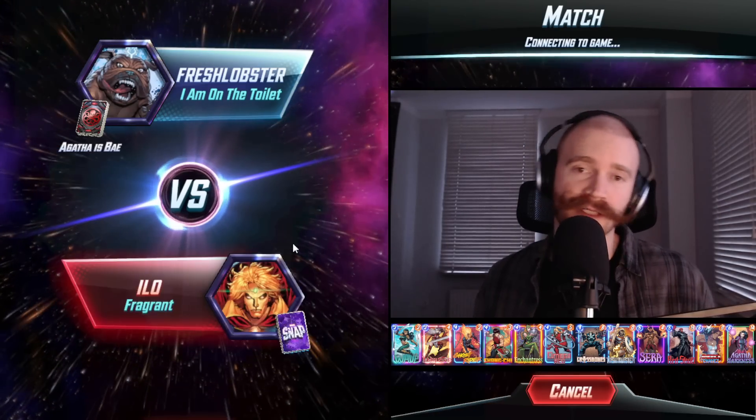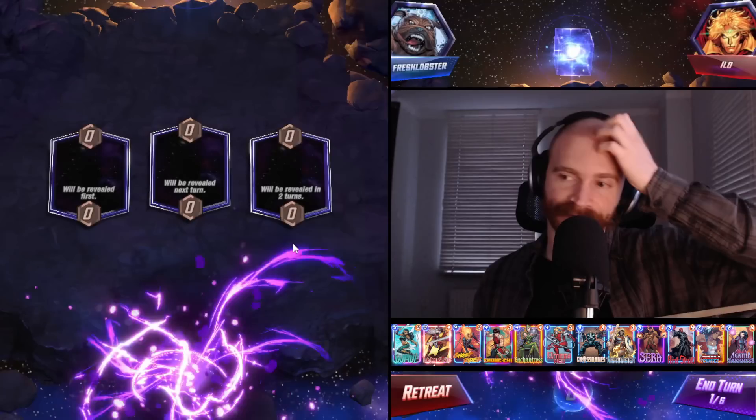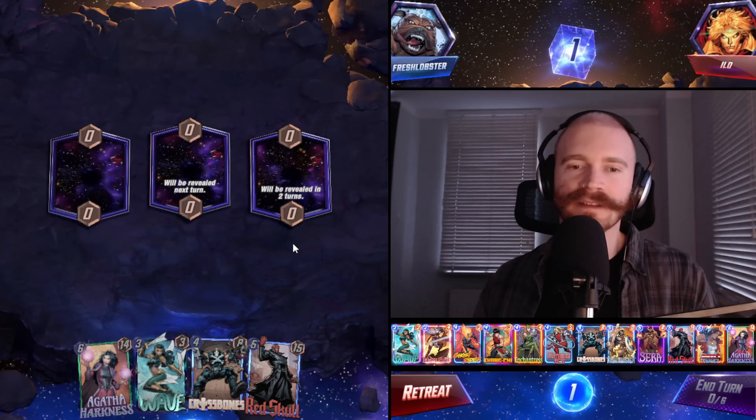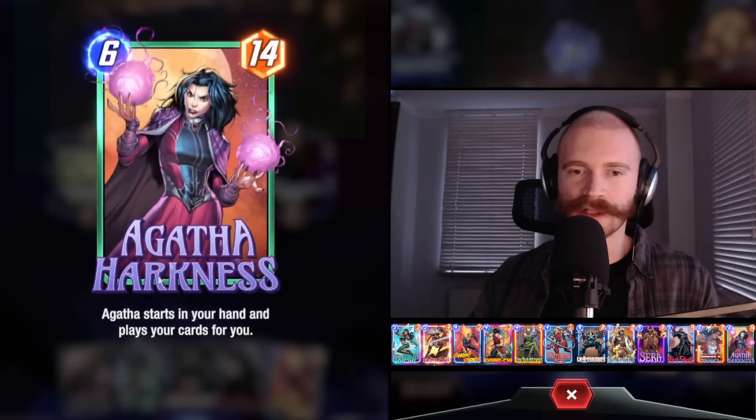Do you know what happens with Echo and Agatha? Good question - no idea. Go place the deck location, strike priority. So that means she doesn't necessarily play Agatha as soon as possible, right?